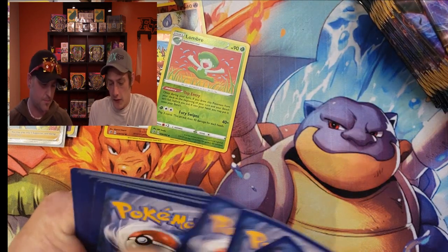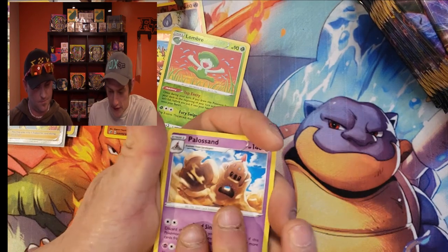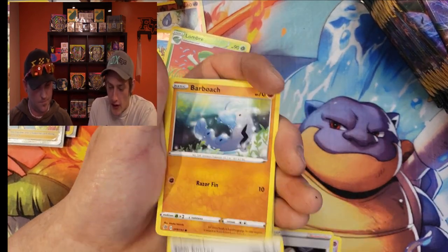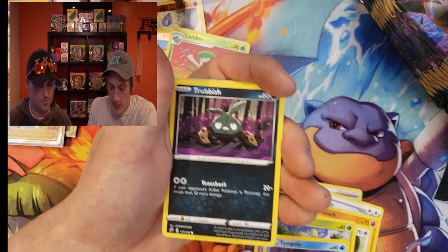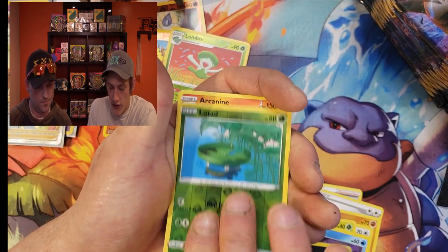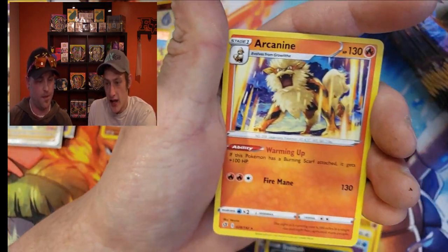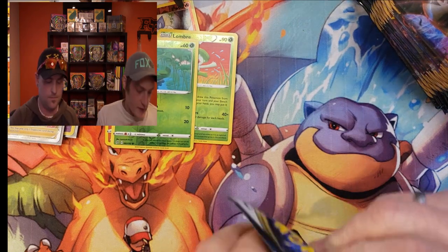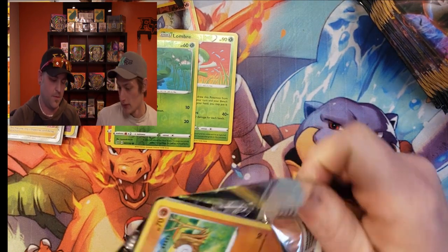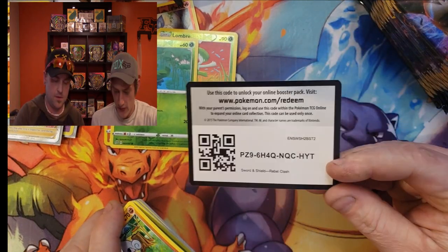Code card. Twin Energy, Barboach, Applin, Tympole, Trevenant, reverse Lotad, and an Arcanine — non-holo, but our first non-holo rare pull. I like the dogs. That's okay, I will never complain about a dog. Let's get into the next pack, keep on rolling.